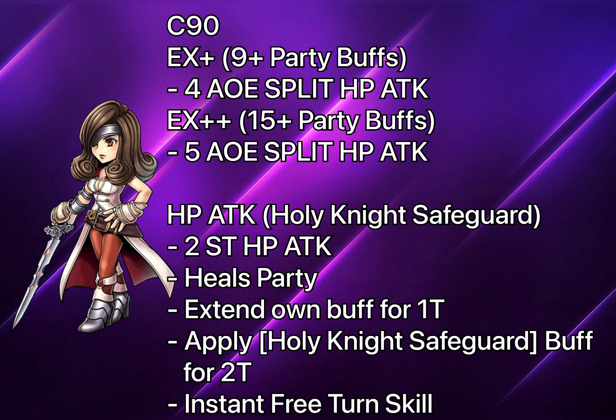Other than that, it does improve her Holy Knight Safeguard — her HP attack available after using her EX. It now deals two single-target HP attacks and heals the entire party. It extends her own buff by one turn and applies the Holy Knight Safeguard buff, which provides mitigation against any HP attack from the enemy. It now applies the buff for two turns, but effectively it's one turn, because after using the skill she gains an instant turn — so it's essentially a free instant-turn skill.